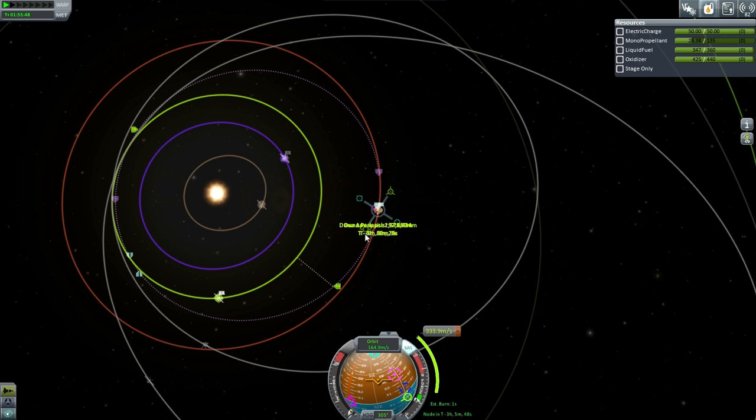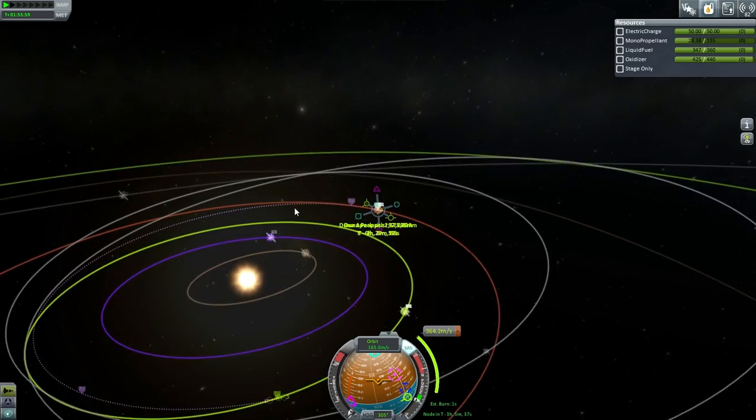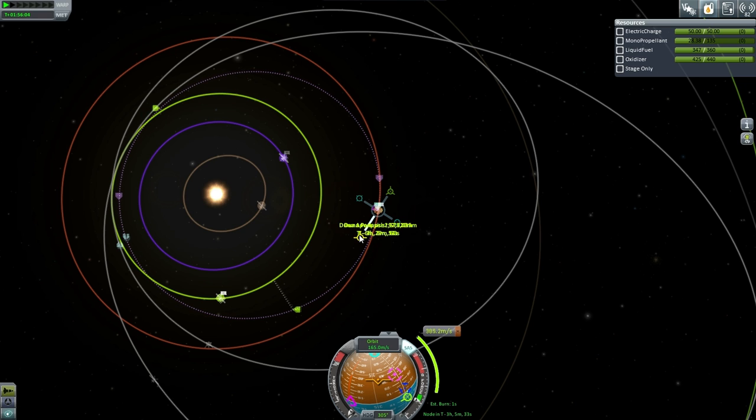We've got a possible transfer going there. It's going to take a long time. I guess we could bring him back sooner than that — he's been waiting for so long. It's a little bit extra delta V, but that's a huge improvement: 56 days versus what was going to be probably more than 100. So yeah, we'll get him back quicker.